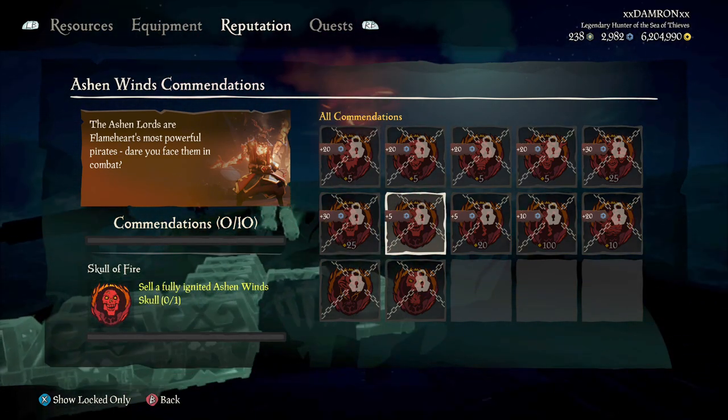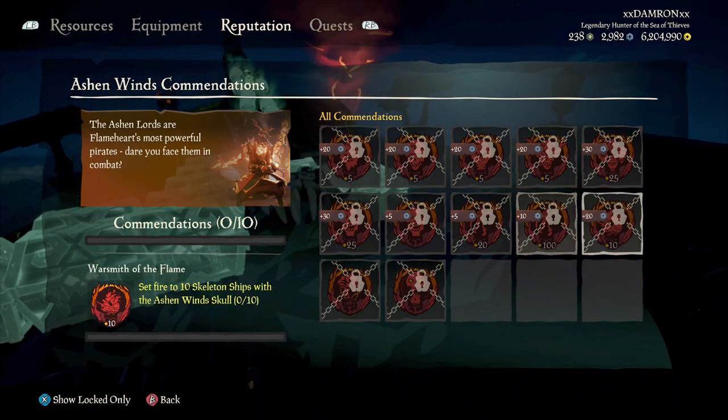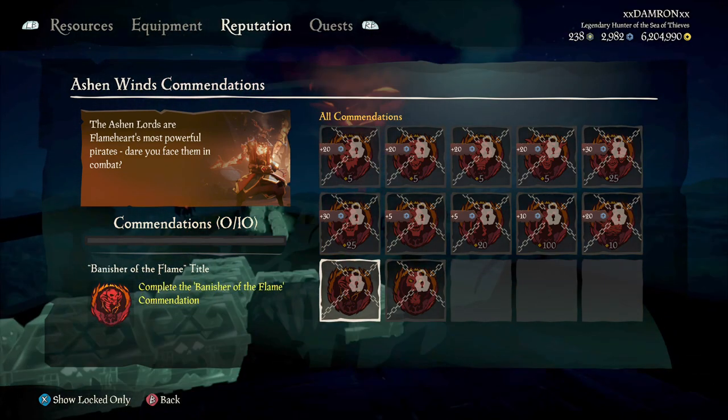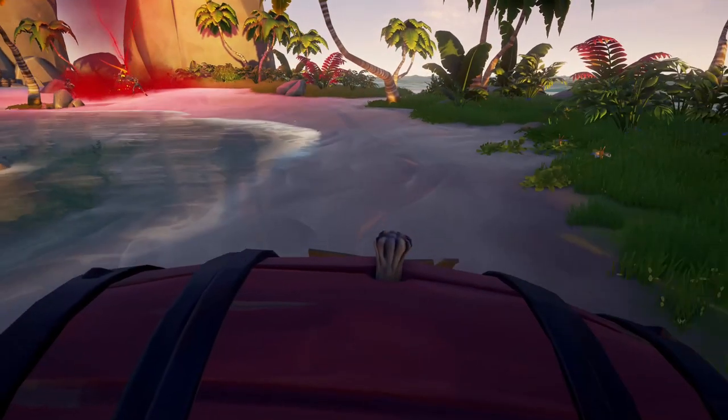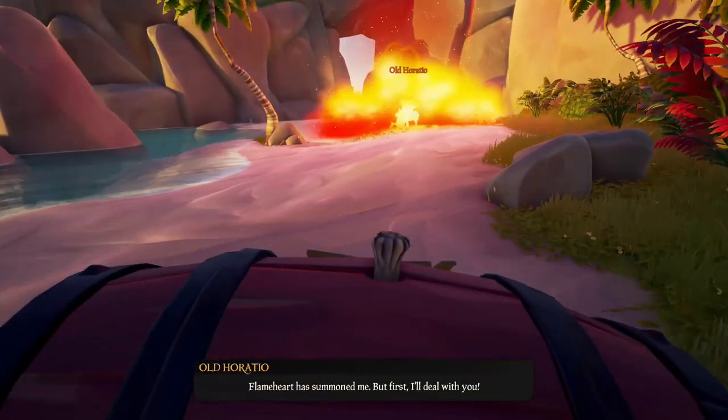You're going to have to kill 25 Ashen Lords and turn in those skulls, turn in a fully ignited skull, kill five of each new boss, set a hundred skeletons on fire with the new skull that you get, and just set 10 skeleton boats on fire with the skull as well.